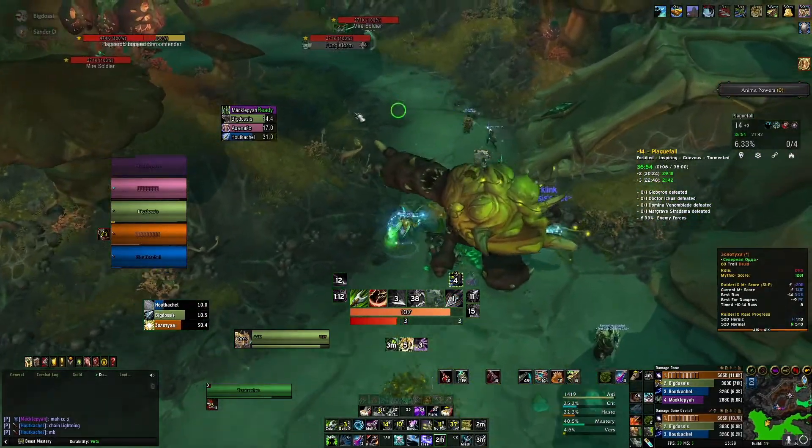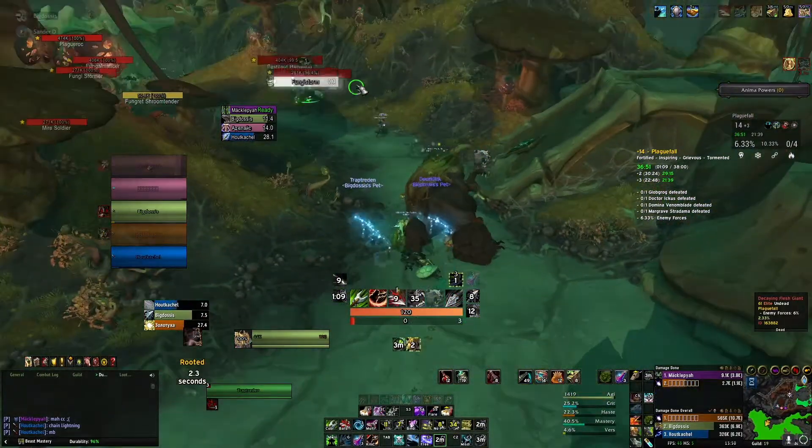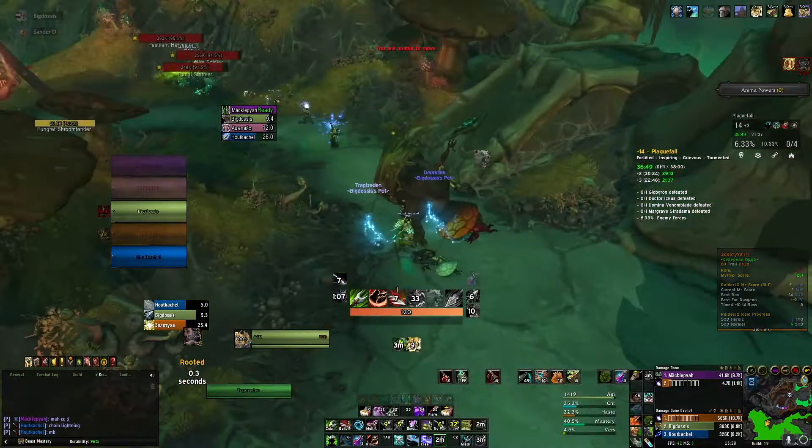As you go to the end of the pool, try and pump all your Barbed Shots in, so the cooldown on your Bestial Wrath comes back up faster.